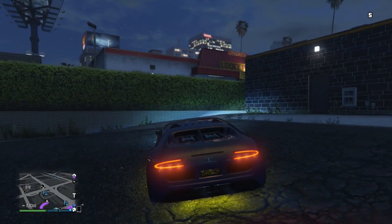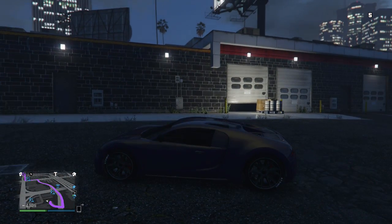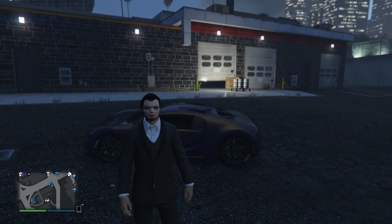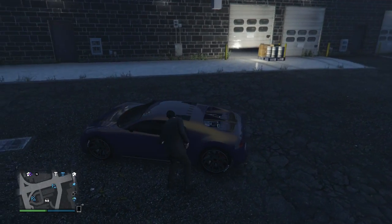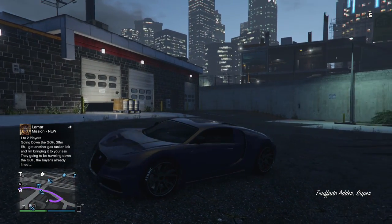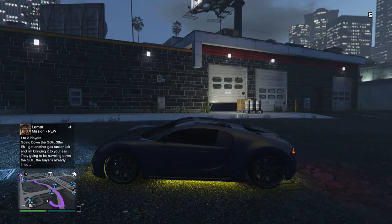The next one is how to keep your neon underglow on while you're outside of the car. Essentially to do this, all you have to do is go ahead and get inside of your car. As you can see, I'm getting inside of my car right now. And once you're inside of your car, you just have to press Y or triangle to get out of your car.